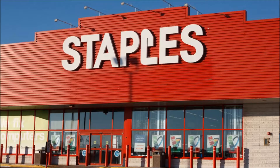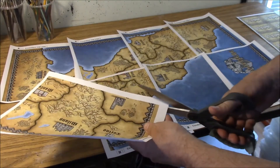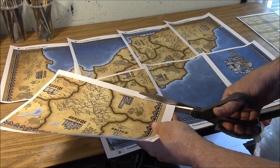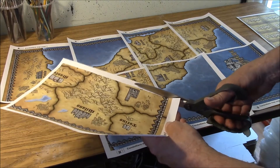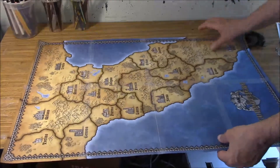Many times office supply stores such as Staples can do this service, but be sure to check around because I've seen price variations from $20 up to $40 for the exact same print. If you'd rather use your own printer at home, I've also included a PDF file allowing you to print the map in sections and tape it together. This will not look as nice, but it still works well to play the game on.